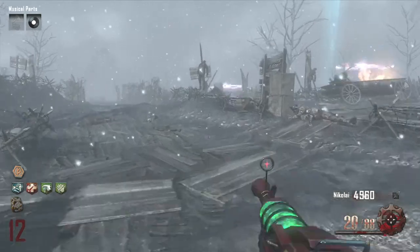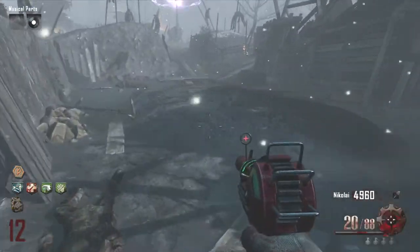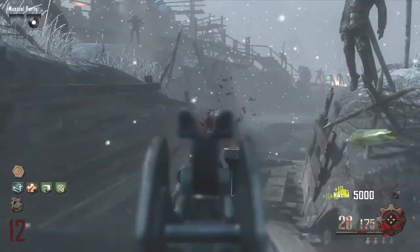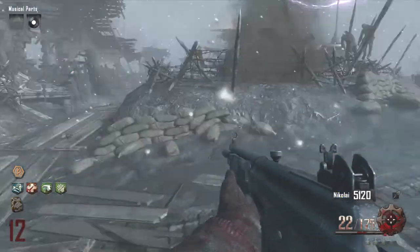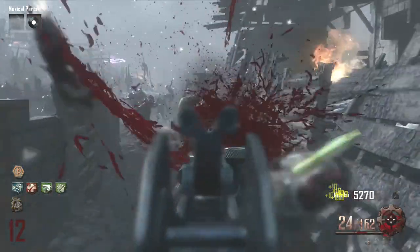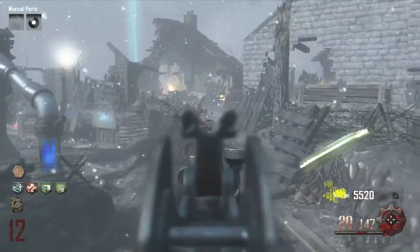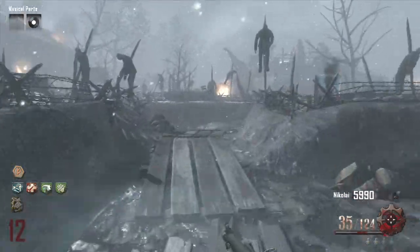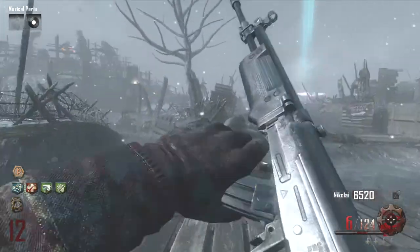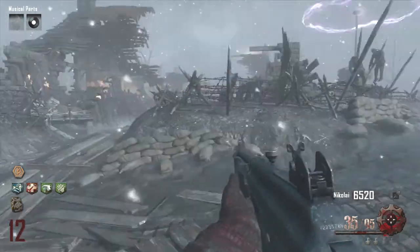I'll probably get through round 12, rack up as many points as I can, then go through round 13 since nothing special should happen in round 13 as far as Panzers or knights. At the end of round 13 I'll probably hit the box. I don't want to spend all my money on the box, but I want to get monkeys and a light machine gun. Or I might pack-a-punch this Galil because it's a pretty good weapon, especially early on — definitely into the early 20s.